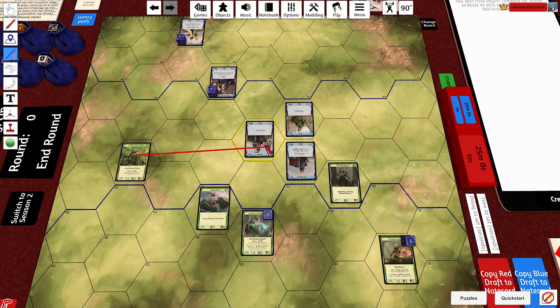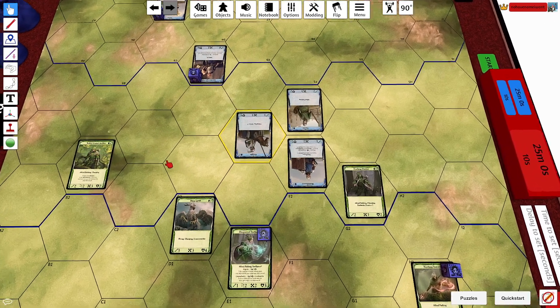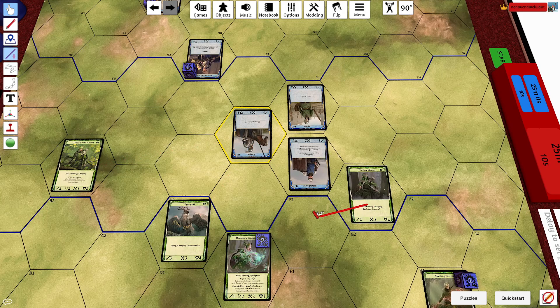So if you can look, you have seven damage total on this knight. But because of armor one, you only technically deal four. This does one, this does one, this does two.